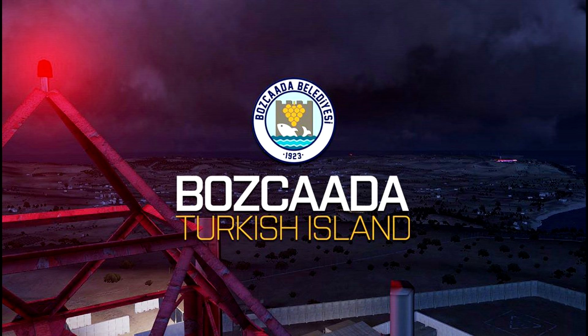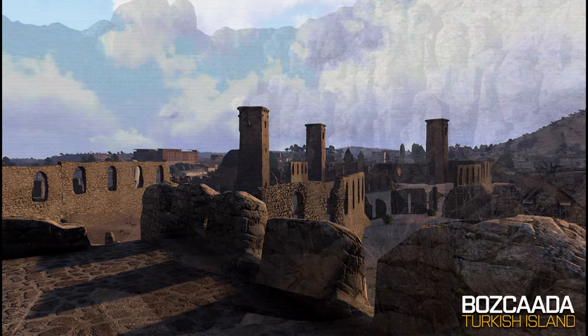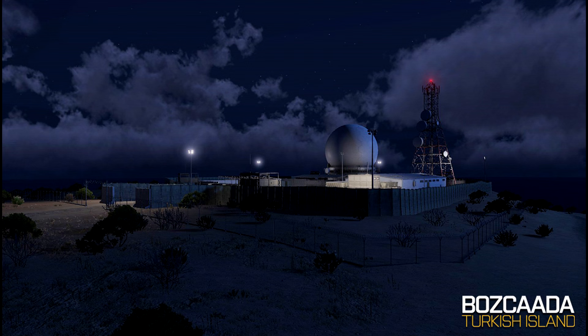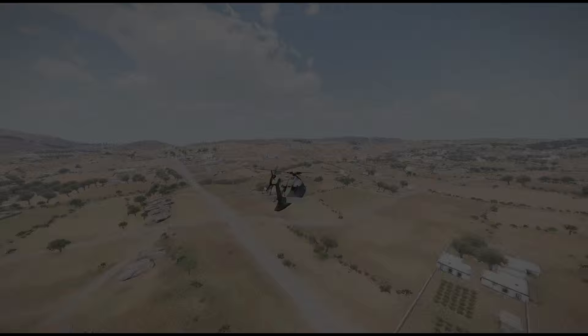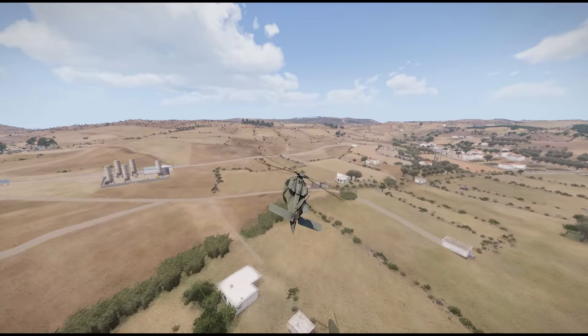Every month I try to show at least one new map. This month's map is called Baskada. Baskada is an island of Turkey in the northeastern part of the Aegean Sea. The island is in the district of Canakkale with an area of 39.9 kilometers squared — it is the third largest Turkish island after Imbros and Marmara. This is a real-life island; a few of the maps I show are based around actual places in the real world. The actual island is known for its tourism, its wine production, and fishing.